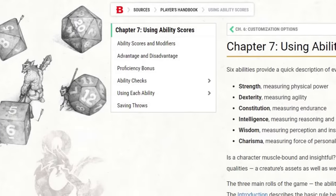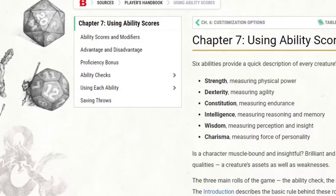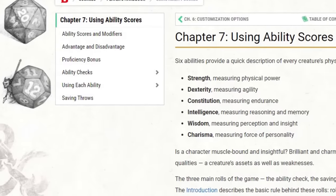The D&D stats, aka abilities, can be broken down into physical and mental. The physical ones are pretty self-explanatory. Strength is your power, and it helps you swing a sword harder. Dexterity is your agility, and it helps you shoot a bow with more accuracy. Constitution is not a long document full of rules — we have plenty of books for that. Con is your endurance, and it helps you sustain more attacks or resist poison and disease. But the mental stats are trickier.